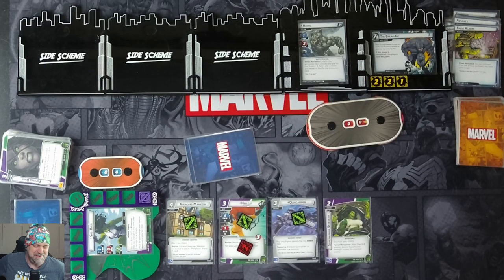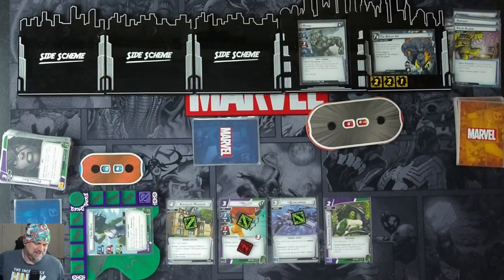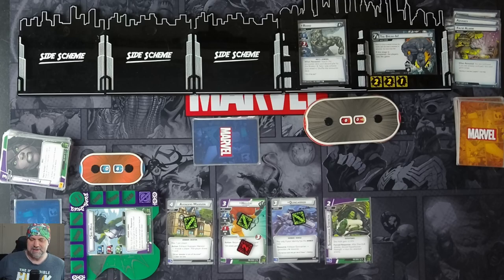She-Hulk — strongest one there is. That was our first foray into She-Hulk, going solo against Rhino. Obviously not a huge challenge, but people talk about Rhino being challenging in solo because of his 7 threat threshold. We just focused on aggression and beat him down — wasn't such a big issue. Claw will be up next. If you like this content, make sure you like, comment, subscribe. See you next time, thanks for watching.